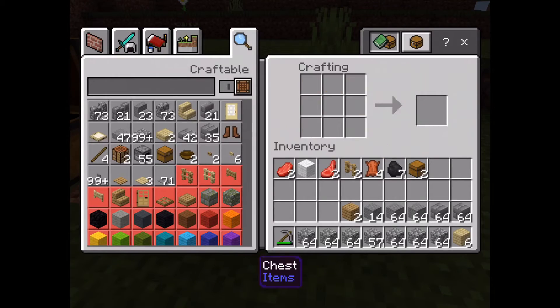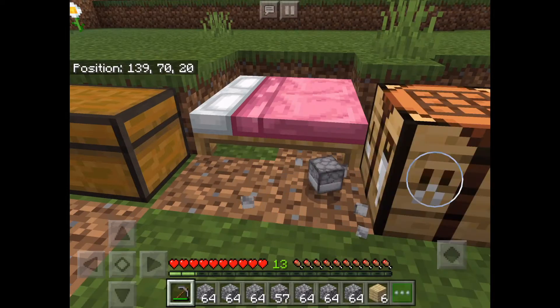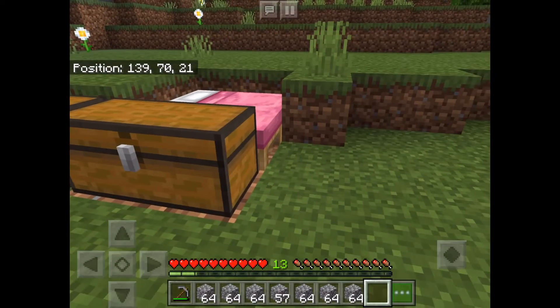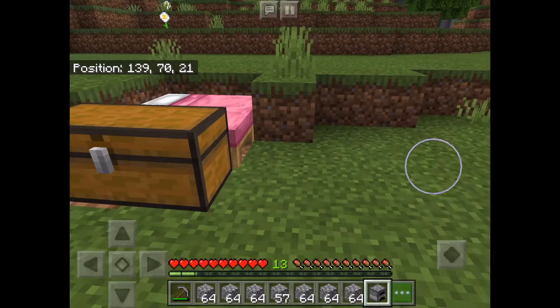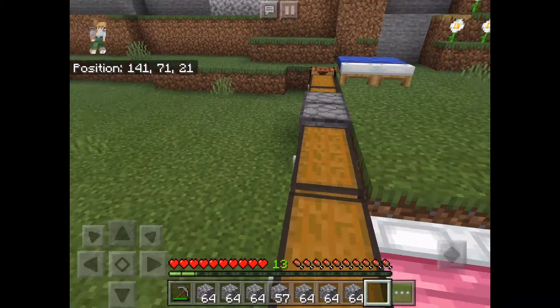One chest, two chests. Okay, I'm going to move my furnace to my crafting table. There we go. Let me get my chest — one chest, two chests — now a double chest. I'm gonna place my furnace first actually. Okay, my furnace, now my crafting table, and I am all ready.